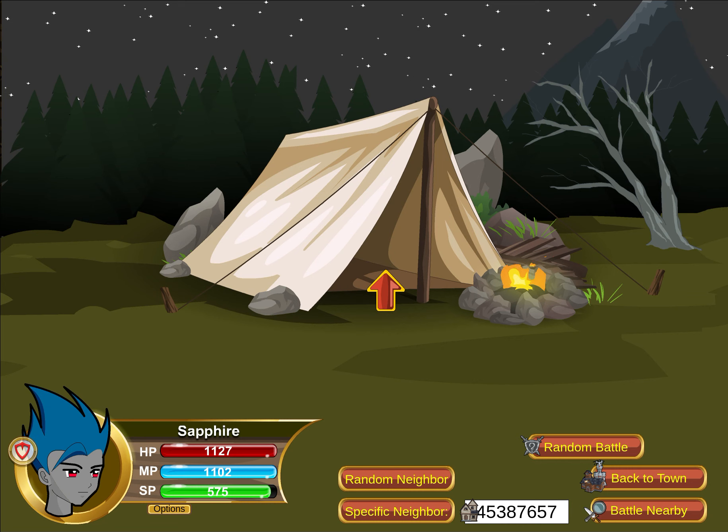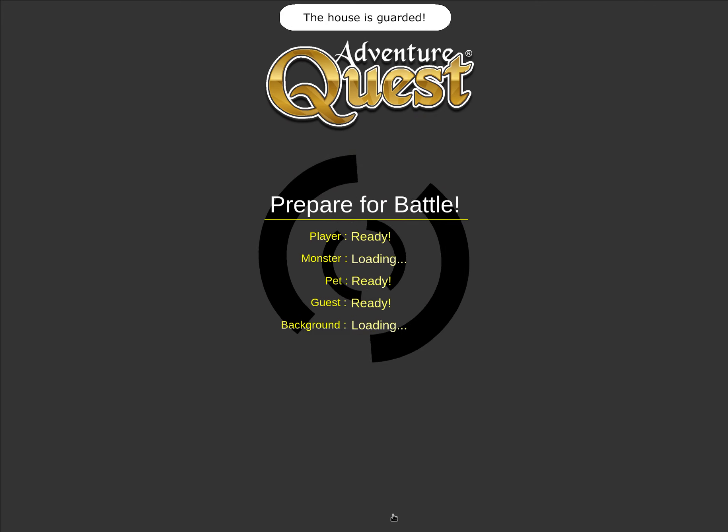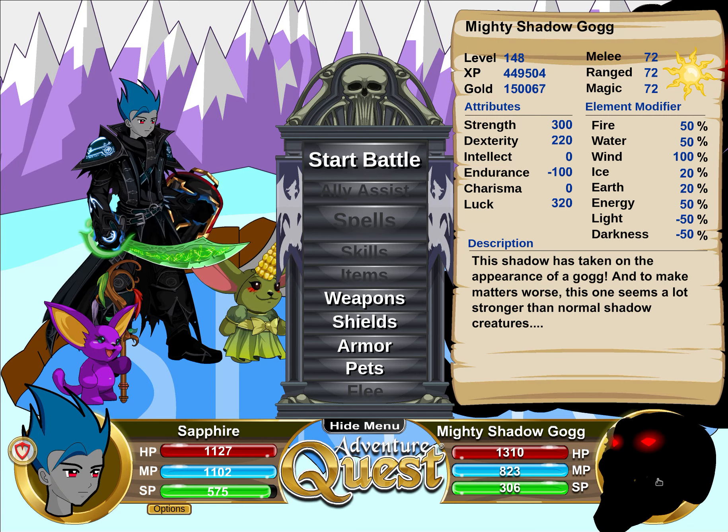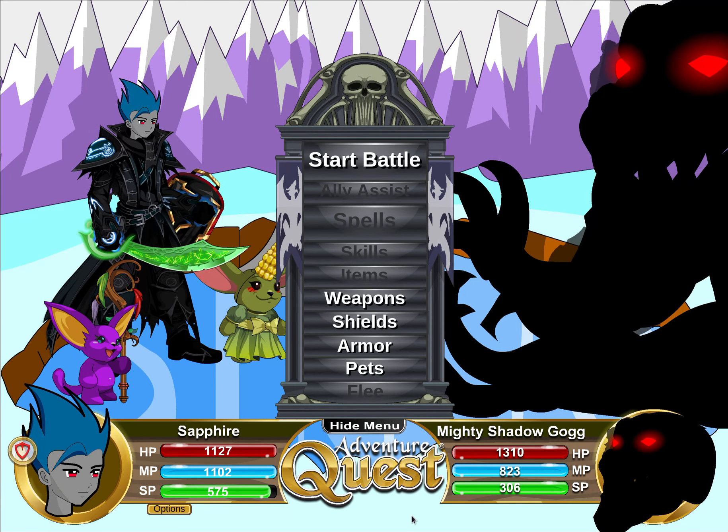We'll see in the future if I'll actually try to level them all the way up. I've used some guides to try to get some levels pretty quickly, and I was curious about the Mighty Shadowgog and if it was killable. So this is the house ID. It's a level 148 monster. If you're max level, I want to say it's more than a million, maybe more than 2 million gold. The experience is pretty high too, and this is actually going to give me about 150k gold.